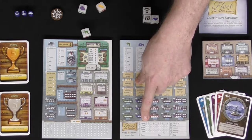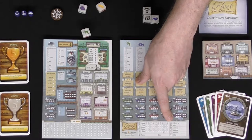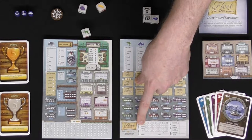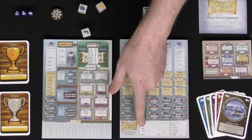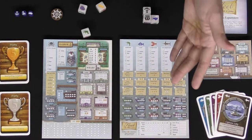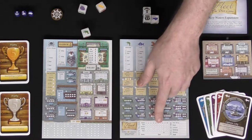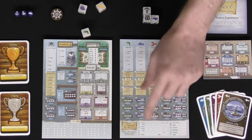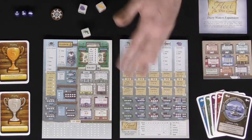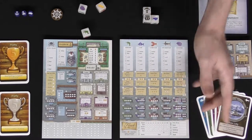You'll mark the rounds off as you play — a total of 10 rounds — and then move on to each next phase. As you can see in the first round, there's no fish in the fishing area, which means you're not going to fish on the first, third, fifth, seventh, or ninth round, because you only fish on even rounds throughout this game.